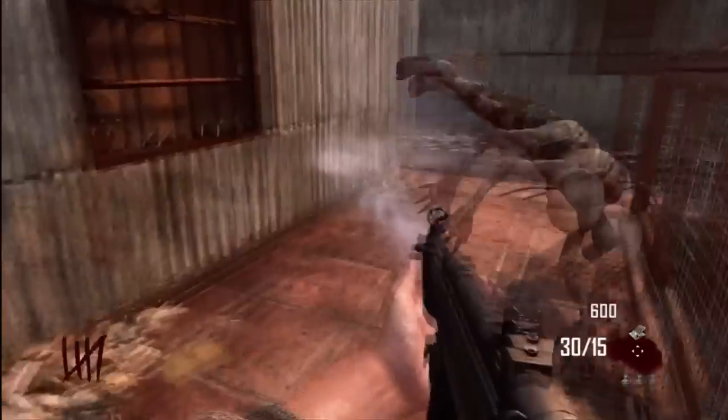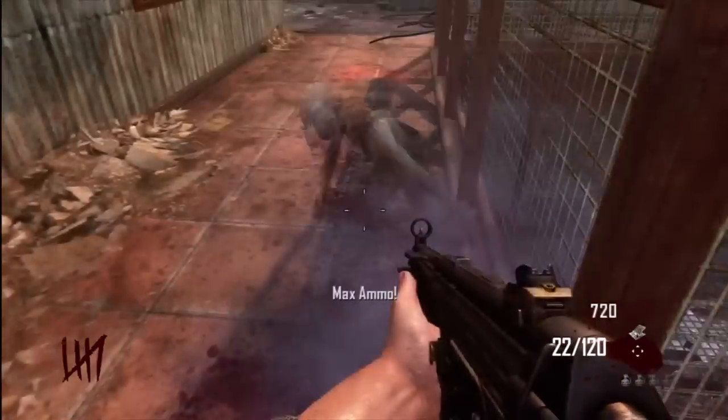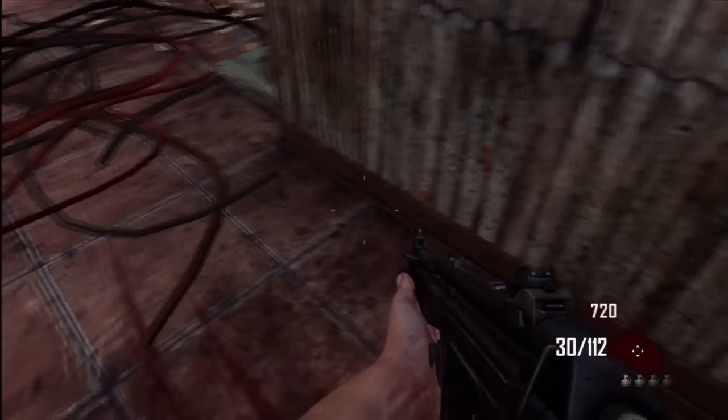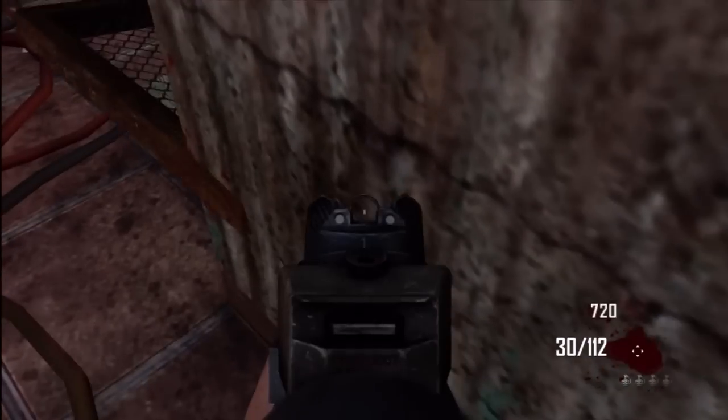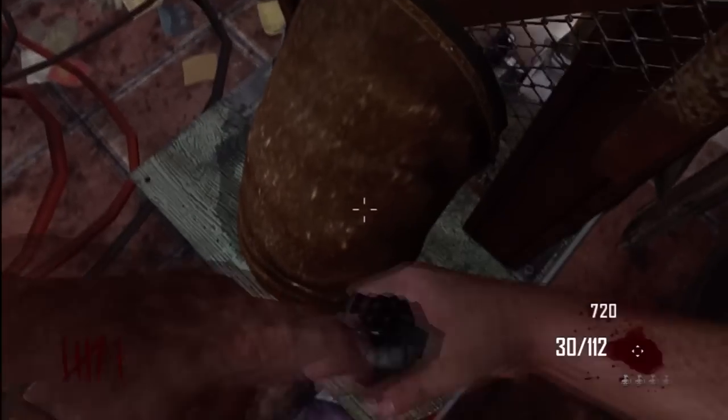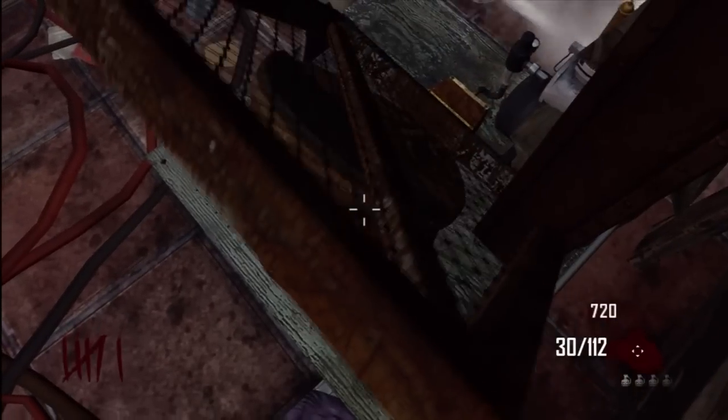Hey, what's up guys, stig23100 here. Today I'm going to be showing you a pile-up spot on top of the roof on the map Die Rise. All you're going to need to do is build the trample steam. Once you've done that, come to the rooftop and place the trample steam exactly where I place mine. Once you've done that, go to the corner where I am.